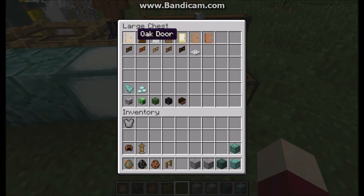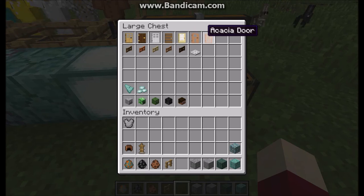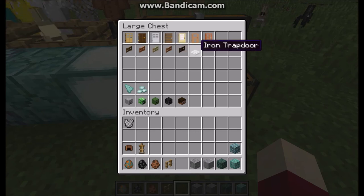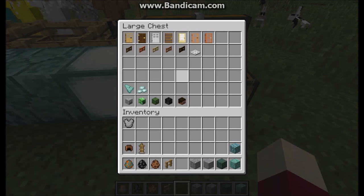The doors have been upgraded — you can now get dark oak door, spruce door, birch, jungle, and acacia doors. There are also new gate fences and an iron trapdoor. You can also get prismarine, but we're not going to showcase that just yet.